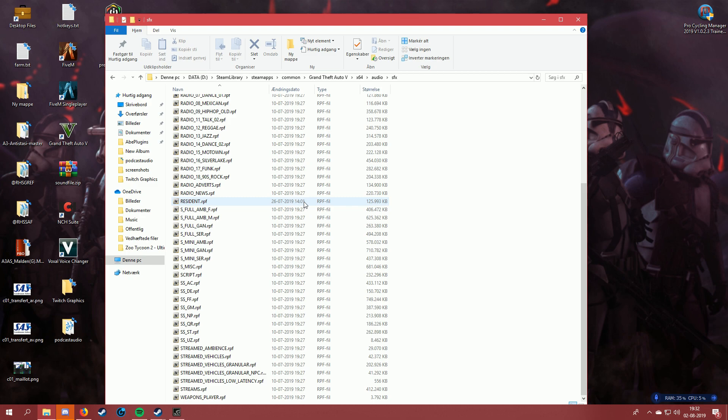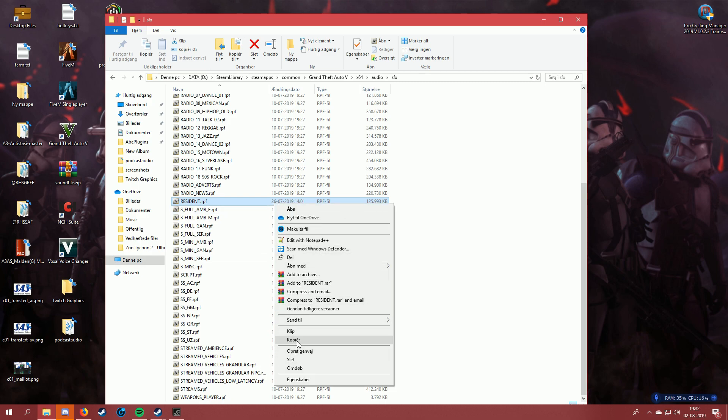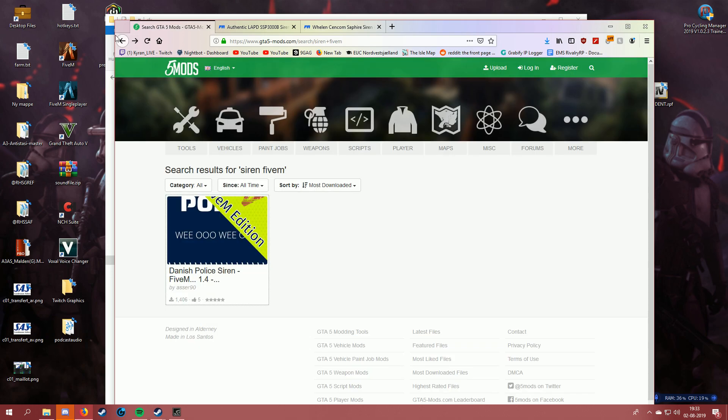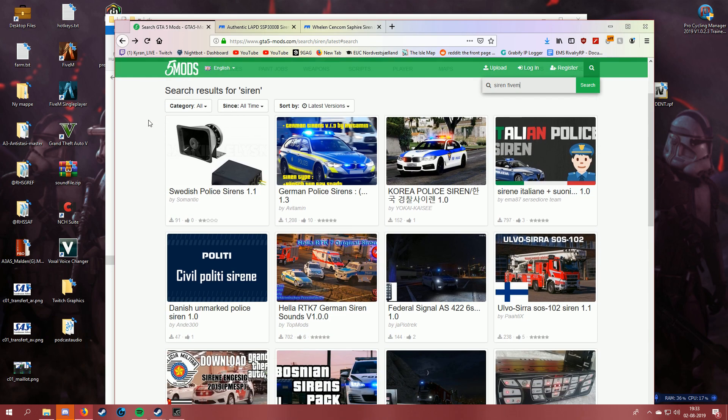If you want to be smart and not mess up your game in case the file you're downloading isn't encrypted, just take your original resident file and copy it out to a backup location. Then you're sure you have a backup. If your game breaks, you just drag in the old one and you're fine. That way you don't have to verify your game files or anything like that.